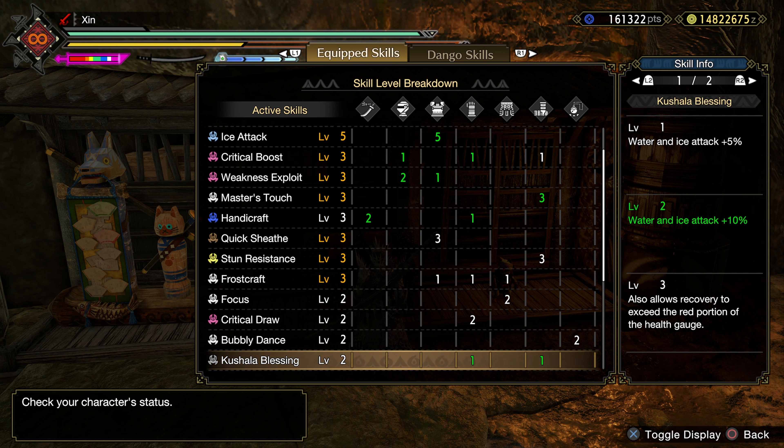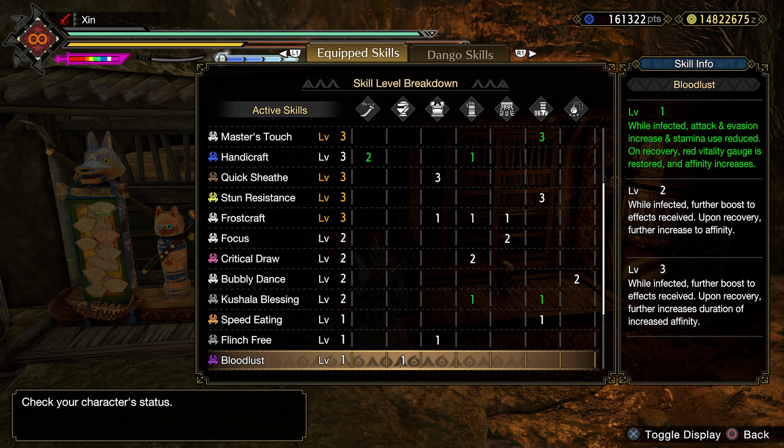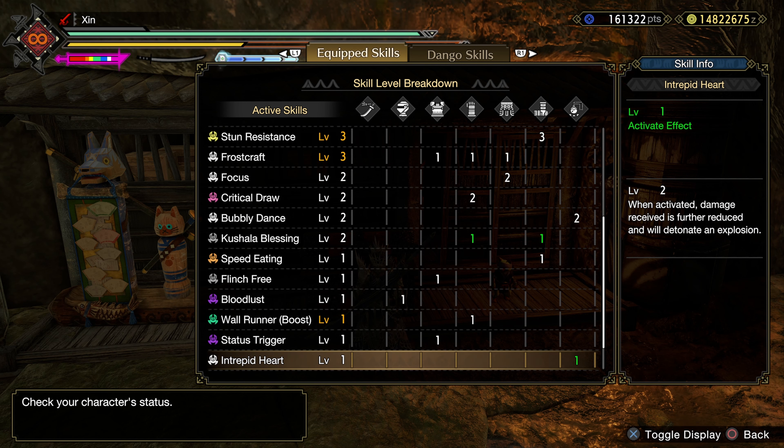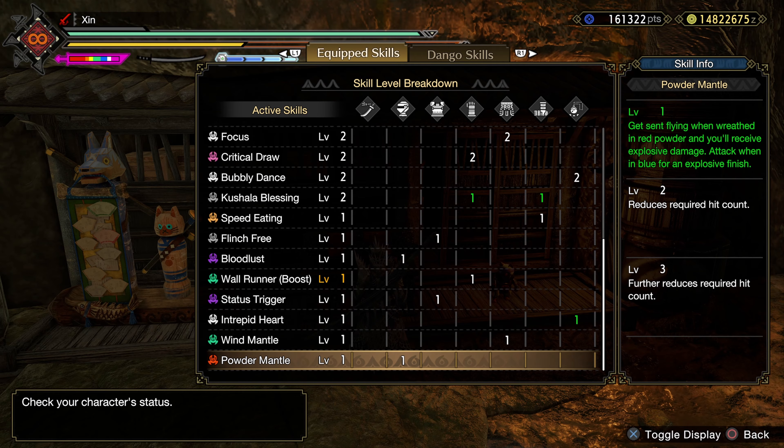Now if you are using fire, you can also swap out to Teostra's Blessing level 2. Flinch Free level 1 is for multiplayer. Bloodlust level 1: when we are inflicted by Bloodlust, we will gain Attack Boost, and as soon as the disease is cured, we will gain Affinity Boost by 20%. Intrepid Heart level 1 is a comfy skill — it will allow us to take a free hit from time to time. Wind Mantle is from Augmentations; it's good to have but not required. And finally, Powder Mantle from Risen Teostra will give us some free damage.